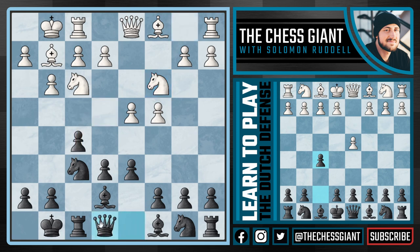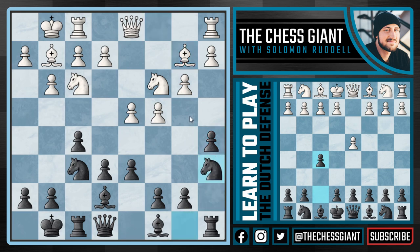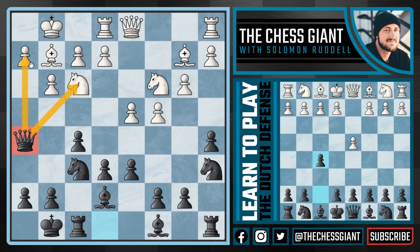Queen e8 is the most popular option and has been played for decades. Basically how it continues is white plays b3, in which case we play a5, advancing on the queenside. Following bishop b2, we play knight a6, really just trying to slow down white's attacking chances on the queenside. Following rook e1, we now play queen h5, activating the queen in Grand Prix attack fashion. Many players like this opening as the queen is active, attacking the knight and the pawn, with potential ideas of e5 breaks, f4, and h6 and g5.